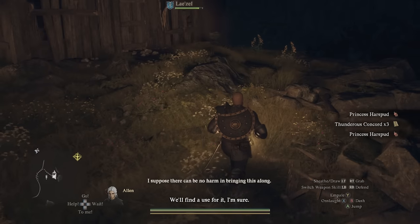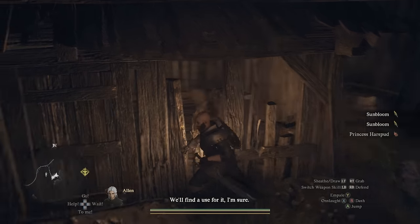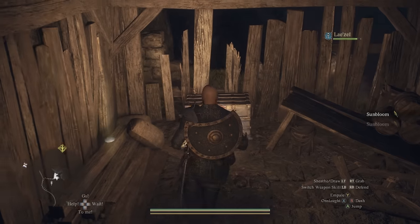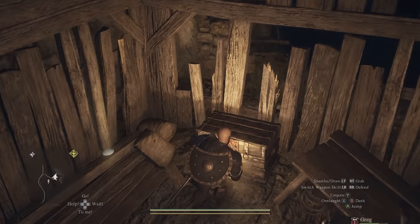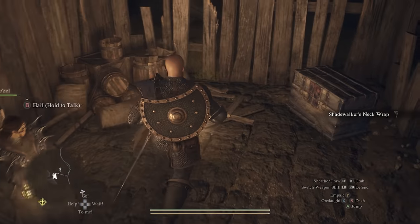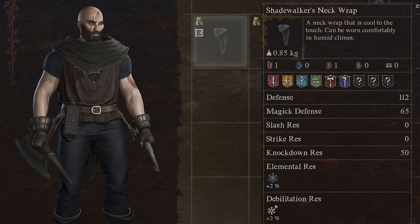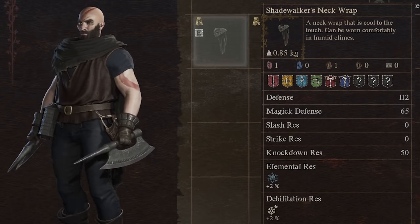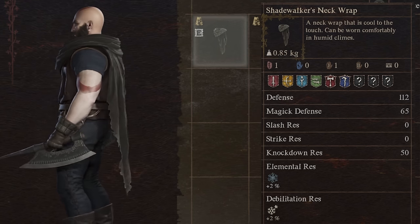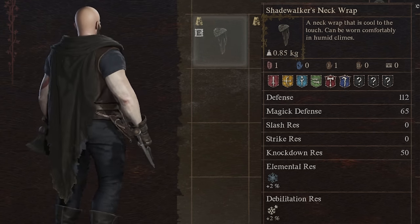You can loot that chest for Thunderous Concord, which is a spell. You can get some more sun blooms over here. Then the real treasure is inside — you've got one of those collector seeker tokens there, but you've got the Shadow Walker's Neck Wrap in that chest. The shade walker's neck wrap has a cool sort of half shawl, half back cape aesthetic. It's definitely not the best cape in the game but it has a cool look when you apply it to a rogue character.